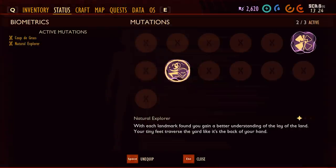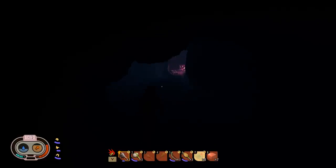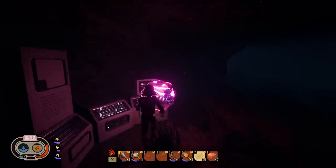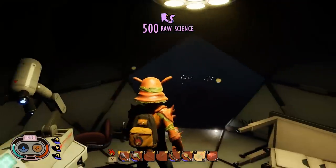The next perk is Natural Explorer, which grants you a slight increase to your movement speed. There are three tiers of this mutation, and each further increases your speed. You'll unlock Natural Explorer pretty quickly just by exploring various landmarks and field stations. String together a few locations in one outing and you'll most likely pick up this perk sooner rather than later.